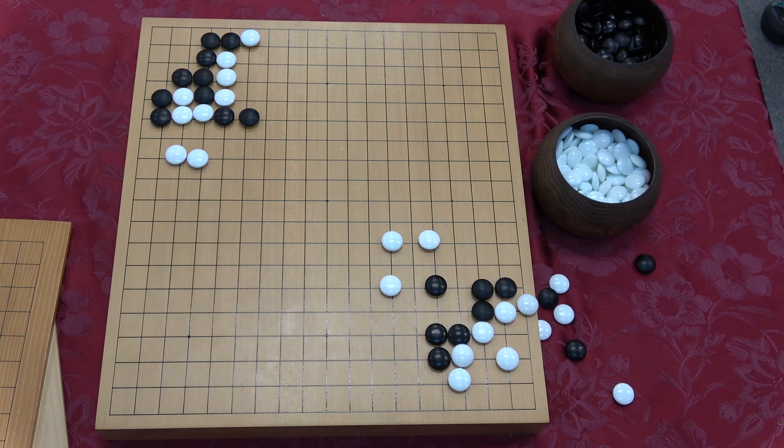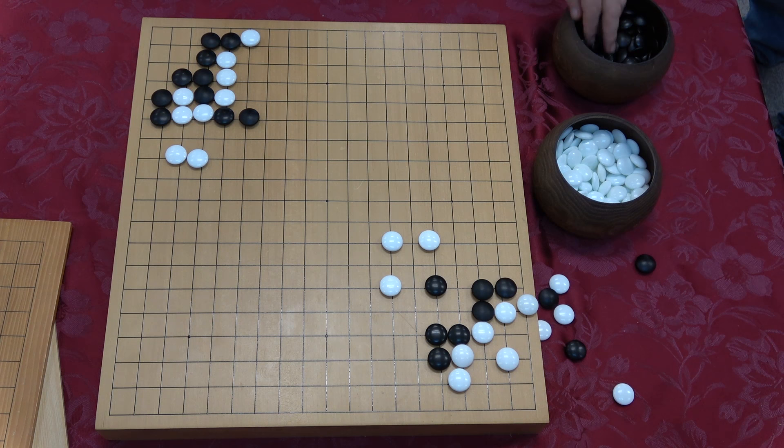This next problem is a little further up the difficulty curve and requires more reading. In terms of shape, this point immediately stood out to me, but I knew there was something more valuable. When I saw this potential crane-snatch shape, I read out a few variations. We're usually looking for shape points or tesuji that inflict damage upon shape points.